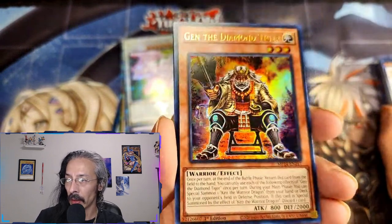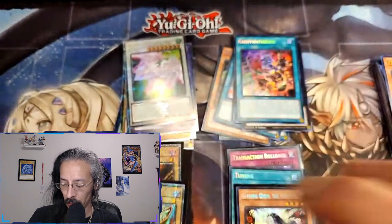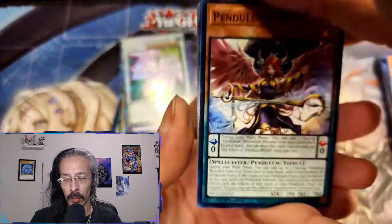And Gen, part of the pair — Gen and Ken the Diamond Tiger. Overhyped, underutilized Gen and Ken — people thought they were really going to shake up the meta but they really didn't do a whole lot. I don't even know what decks they go in at this point in time.